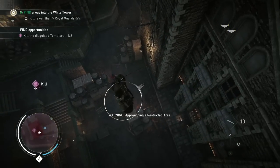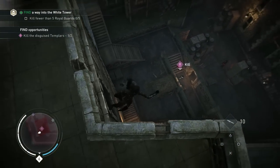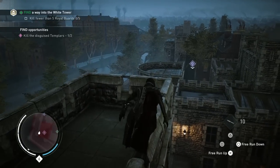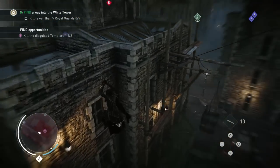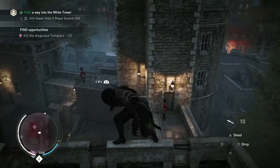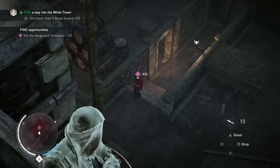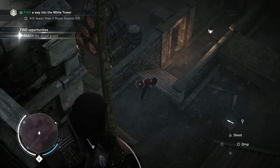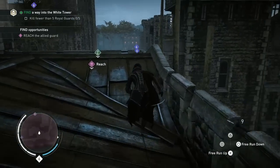Another one of Evie's unique skills is Knifemaster, allowing her to carry more throwing knives and inflict more damage with them than her brother. This suits Evie's stealthy style. A simple headshot will take care of the enemy from a distance, ensuring we remain undetected for the time being.